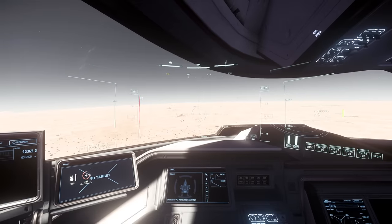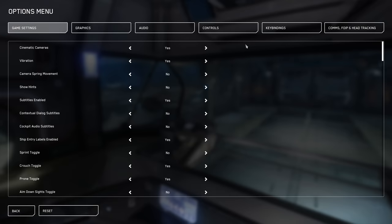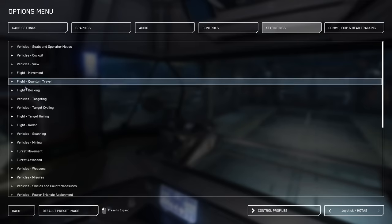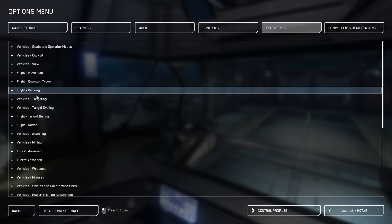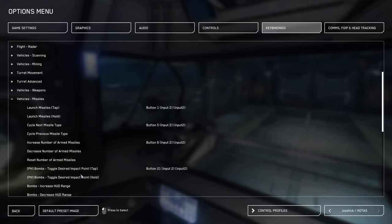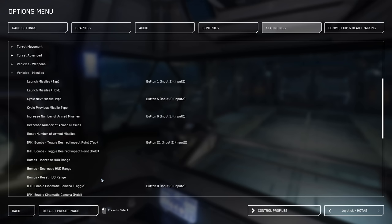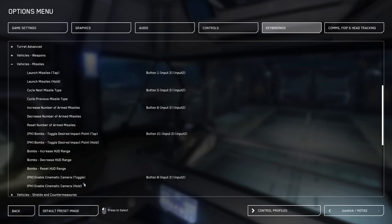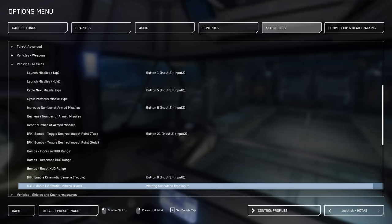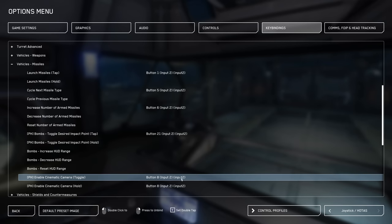But let me just check the controls, because I'm pretty sure I had the button for follow the missile. Vehicle missile... bomb... toggle camera. Button 8. Let's have it as hold rather than toggle.